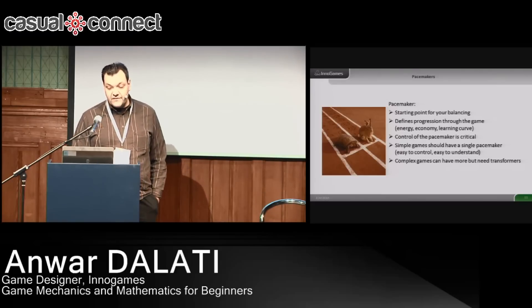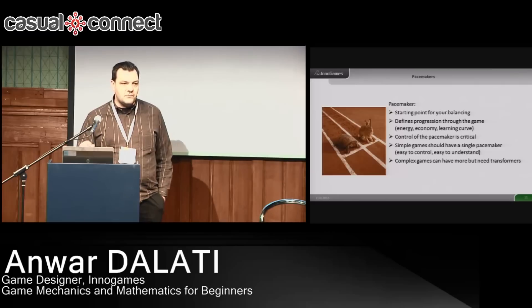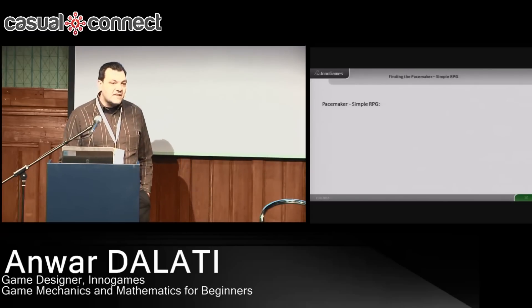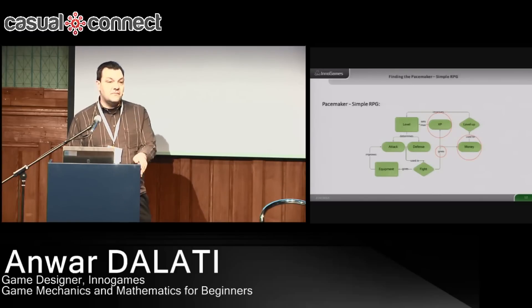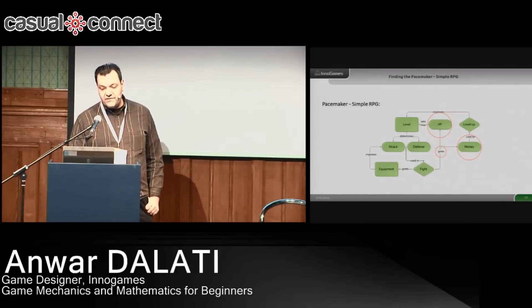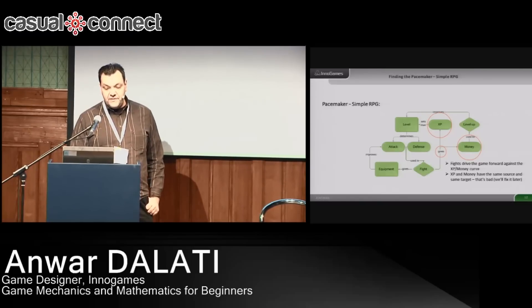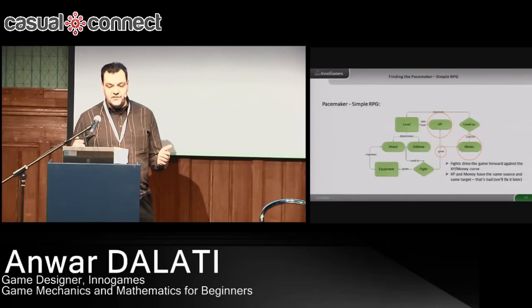If you have complex games, of course, you can have different pacemakers. But then, in order to not create an imbalance especially late in the game, you need some way to transform one resource pacemaker into another. Going back to our RPG example — where are the pacemakers? It's obviously that the fight gives you XP and money, because you use the XP to set your level and you use the money to level up. But we also see a problem: XP and money have the same source and feed into the same system, with no variance between them. That's a flaw and we're going to address it soon.